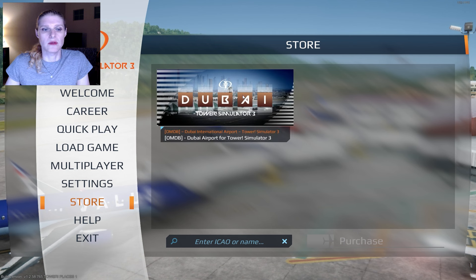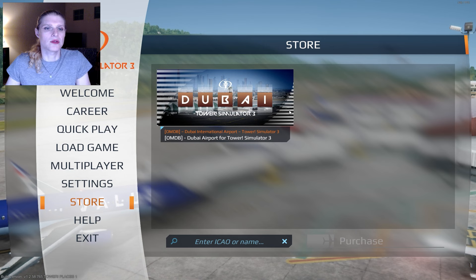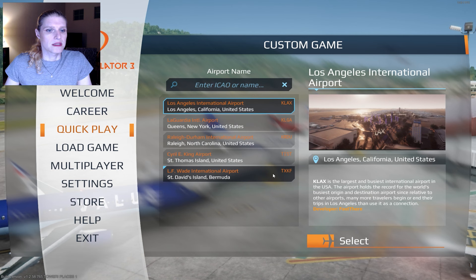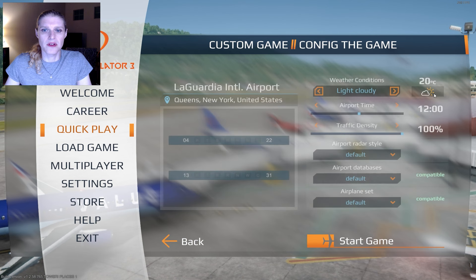They do have the in-game store now where you can buy Tower Simulator 3 content. It kind of comes more from the BMT Micro side, so if you can get this stuff through Steam — if you bought the game through Steam — I would recommend doing that because then Steam will auto-install it when you reinstall the game. With that said, I am going to be playing LaGuardia. I've never played here.